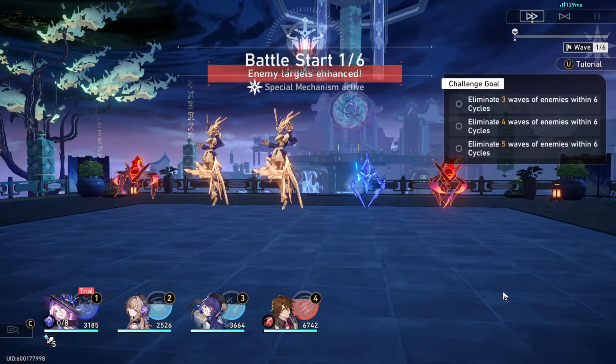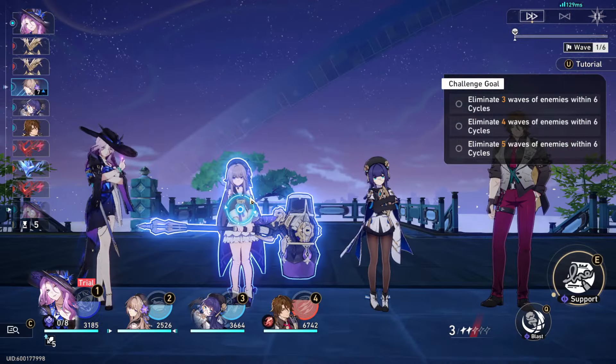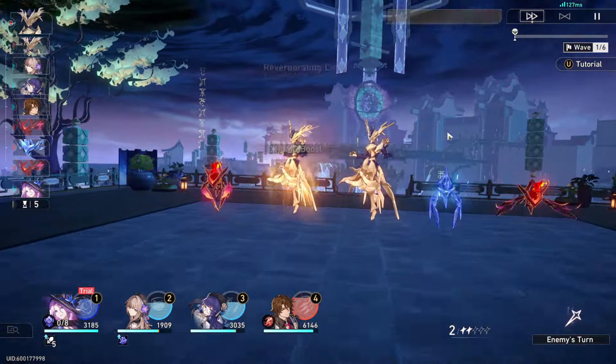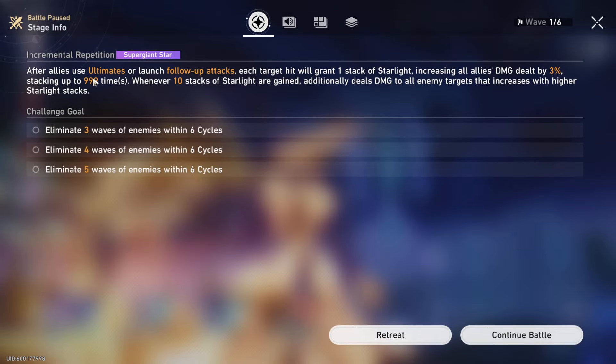As always, the Supergiant Star is just a harder version of the Dwarf Star, so it pretty much would be the same fight. We're going to go ahead and skill Herta here. The reason I'm bringing Pela is because the bonus is: after allies use ultimates to launch follow-up attacks, each target hit will grant one stack of Starlight, increasing all allies' damage by 3%, stacking up to 999 times. Whenever 10 stacks of Starlight are gained, it additionally deals damage to all enemy targets that increases with higher Starlight stacks.